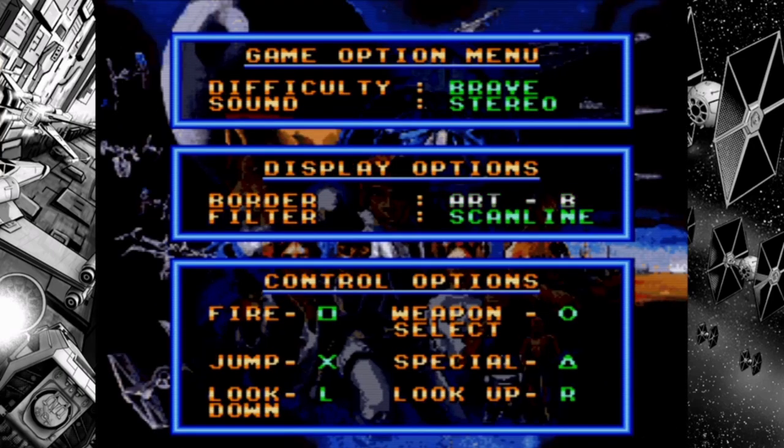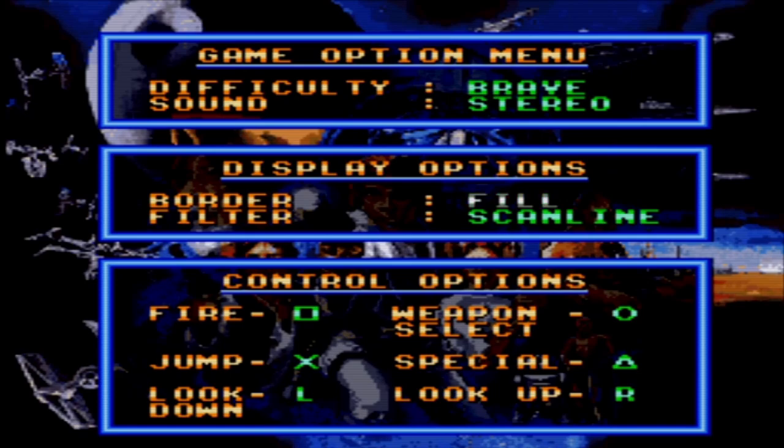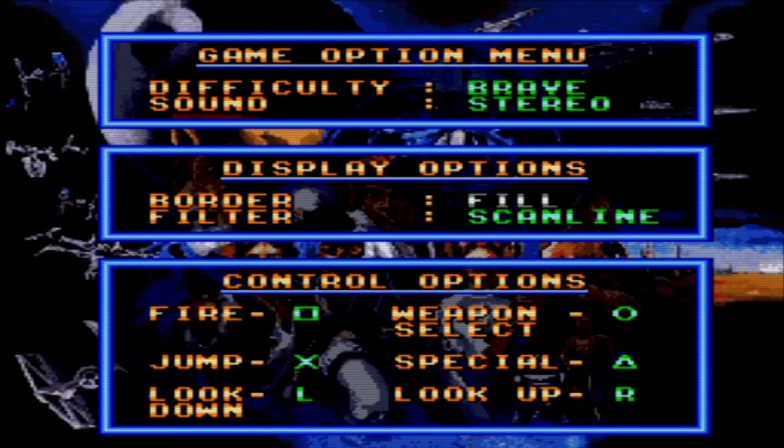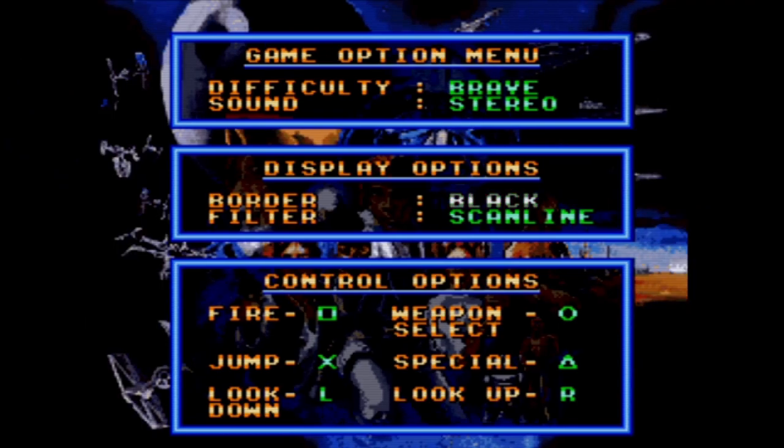It's nice that the game lets you change the way it looks. You can play in a square with a background picture, in full screen, or with a black background. You can also change the game's visual filter — crisp, smooth, or sharp. I like these options.